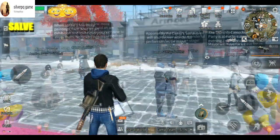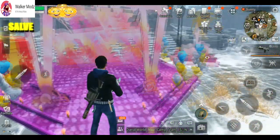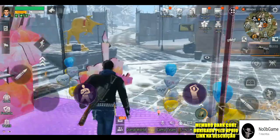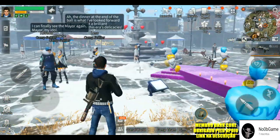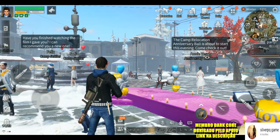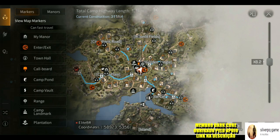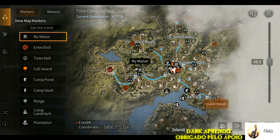Uma dica bem interessante para você poder estar reparando a sua arma, sem estar gastando nada. Está tendo um evento aqui, eu acho que é do dia dos namorados. Está bem legal aqui, muito interessante mesmo. E aqui é a camp. A minha casa já está aqui selecionada, então vamos lá para a nossa base, que eu vou mostrar para vocês como que funciona.